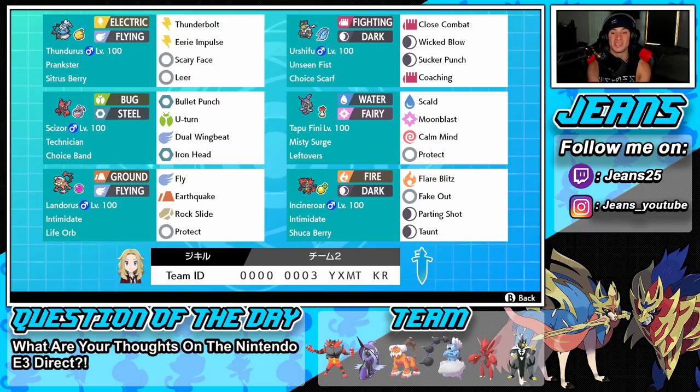The final Pokemon is going to be Incineroar. I've been using this Pokemon a lot lately and it's just because he's so good — he works well on every single team, you cannot go wrong with him. Intimidate as its ability, Shuca Berry as its item so we can get up a Ground shot, Flare Blitz, Fake Out, Parting Shot, and Taunt — a fairly normal moveset for Incineroar. Rental code is at the bottom of the screen, but let's hop onto the ranked double ladder.